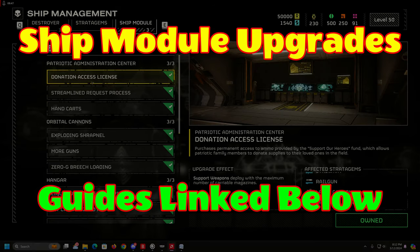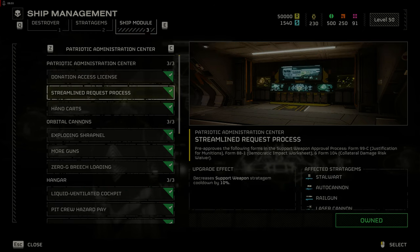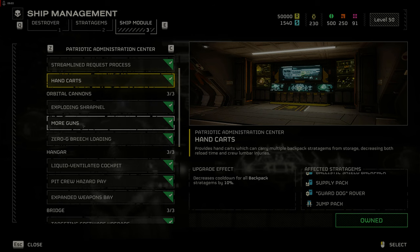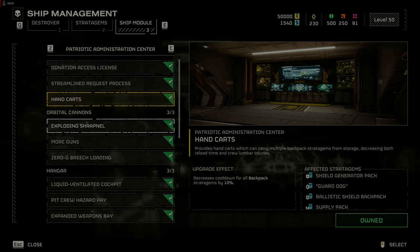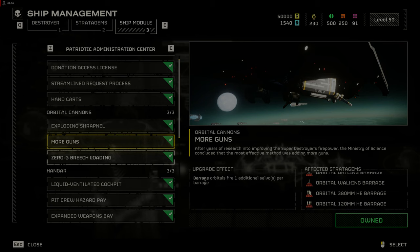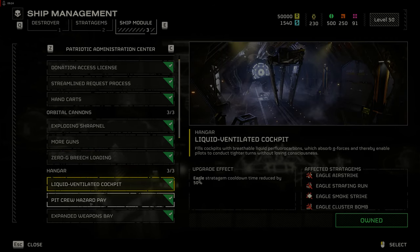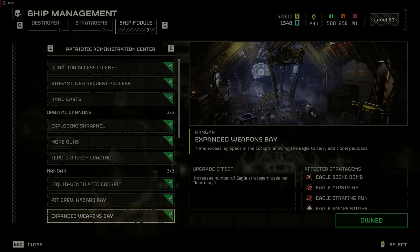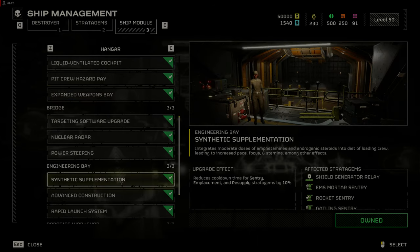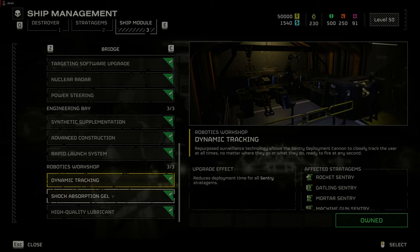Ship Module Upgrades Level 2. Ship upgrades will depend on which stratagems you use most frequently — each category has three levels of upgrades, with the third usually being the most expensive in samples required. If you use a lot of support weapons and backpacks, complete the Patriotic Administration Center. I upgraded the Hangar Modules first as I use a lot of Eagle strikes — they rearm faster and have more uses with shorter cooldowns. If you're big on sentries, get Synthetic Supplementation first, then Dynamic Tracking and Shock Absorption Gel. The Engineering Bay and Robotics Workshop should be saved for last as they don't provide a significant advantage for the sample cost.